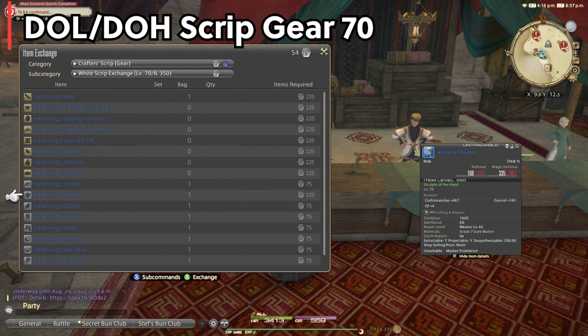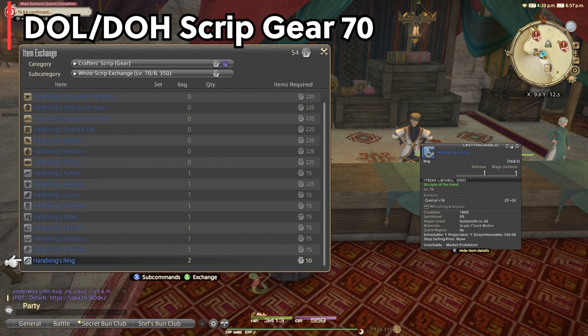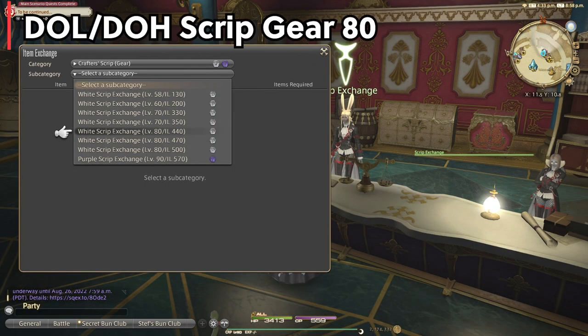From level 70 and on you can purchase all the armor first, as it will work for all classes and is not class-specific unlike the level 60 gear was. From there as you level 70 to 80, you'll move onto level 80 item level 500 — again, 470 is obsolete — so make sure to buy the item level 500 ones from the script vendor.